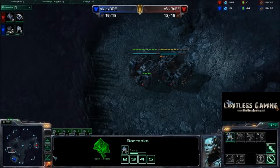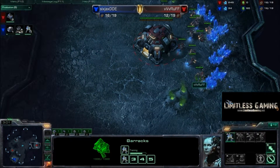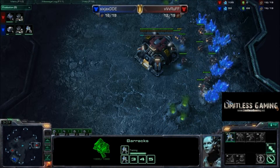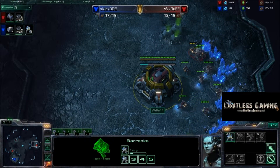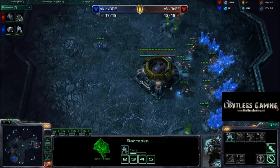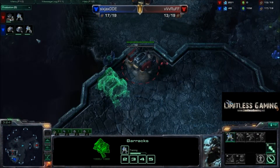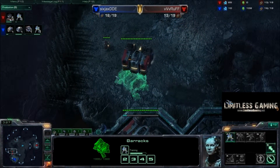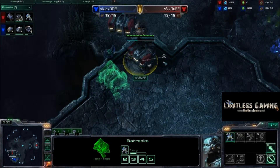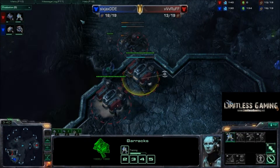Ruff has almost got two proxy barracks done, and here comes DDE's scout. He's going to see that there isn't even a single supply depot in Ruff's main, and he's going to be wondering what's going on — this is very strange. He's doing a little SCV harass, sees an orbital command going down, so he's got to be wondering what's going on. There's no gas, no buildings in Ruff's main. And Ruff is floating over his barracks and starting to produce marines, with the rally point set just close enough so he doesn't accidentally show his hand too soon.